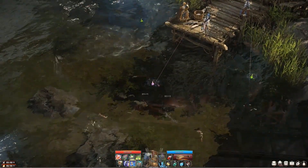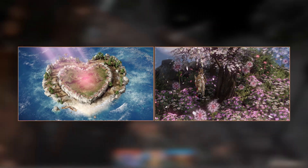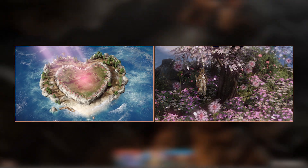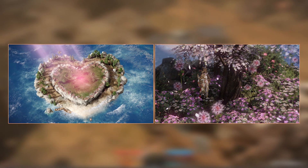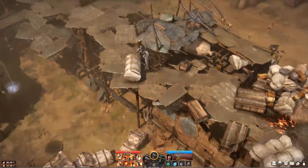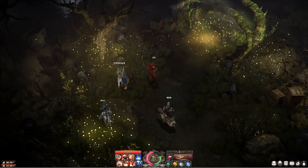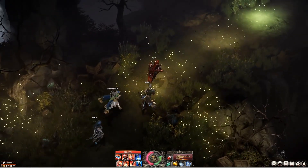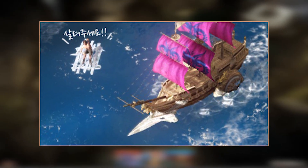So hat der Charakter beispielsweise am zweiten Tag seines Segelabenteuers eine herzförmige Insel entdeckt, auf der wunderschöne Blumen blühen und in dessen Mitte sich eine spezielle Blume befindet, die wohl allem Anschein nach ein spezielles Quest-Item sein könnte. Am dritten Tag begegnete der Charakter auf hoher See einem Geisterschiff, erkundete eine abgelegene Insel, auf der Dämonen hausten und ein Schatz zu finden war, und gabelte am sechsten Tag sogar einen Schiffbrüchigen auf, der in die Crew des Charakters aufgenommen wurde.